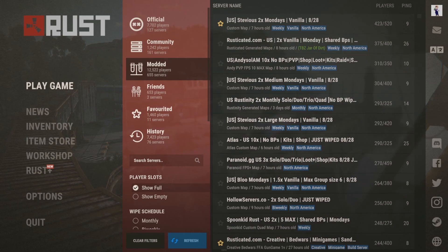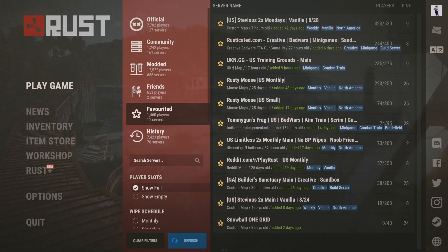The friends tab is where you can see what servers your friends are playing on, which makes it easier to join them. The favorited tab is where you can save the IPs of the servers you want to be able to find easier, rather than searching through the official, community, and modded list.